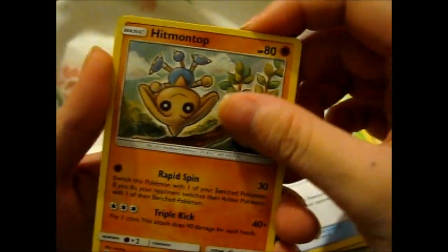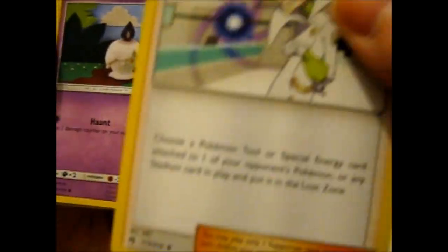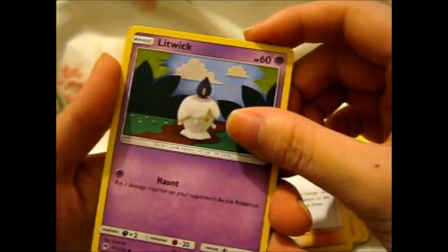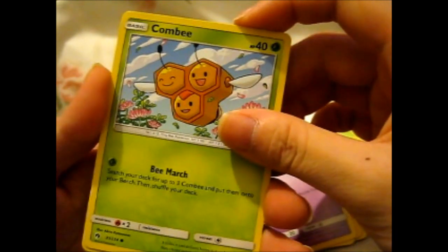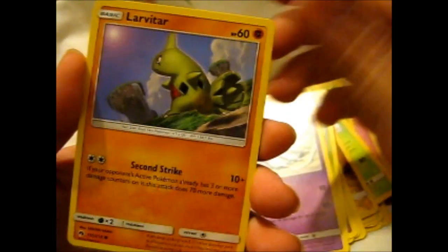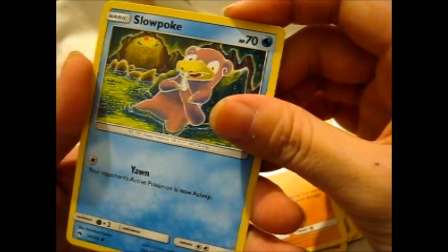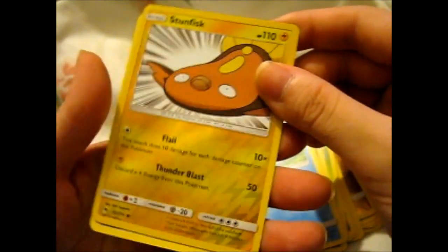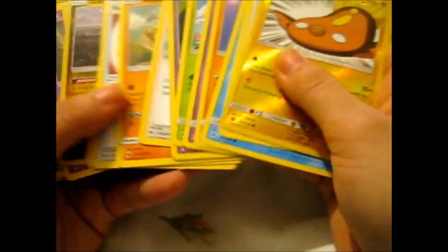I'm guessing they're going to have all of the types. Hitmontop. Father. He's got a wormhole opening up there. Litwick. And this one is the knitted or crocheted version — could be. Marini. Larmatars. Prancer. Slowpoke picking his nose with his tail. A Stunfisk. And a Toucanon. So nothing really good there at all.